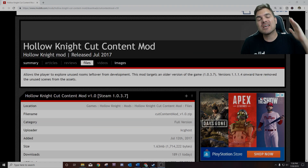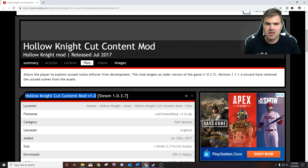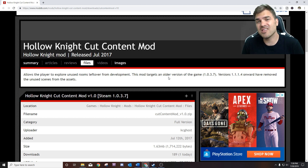Hey, how you doing today? My name is Relya and thank you so much for stopping by today. We're playing Hollow Knight and I'm gonna show you all of the cut content from the original base game. Down in the description below you're gonna see a link to moddb.com and we're gonna get you to a Hollow Knight cut content mod 1 Steam 1.0.3.7. What this mod does is allow us to use unused rooms left over from development, but it doesn't work for the most recent version of the game because after version 1.1.4 it removed those unused rooms.